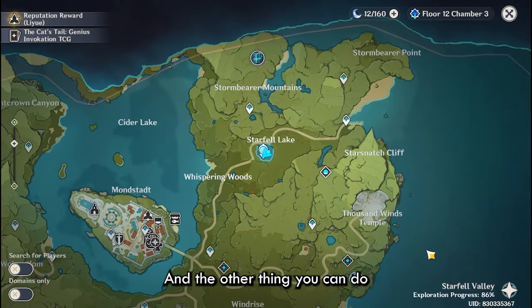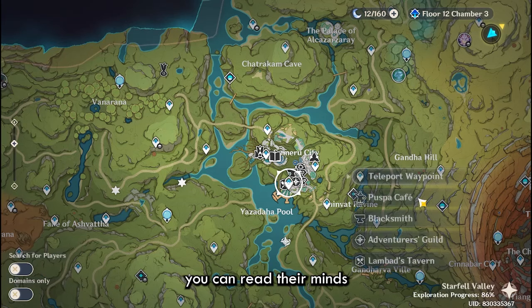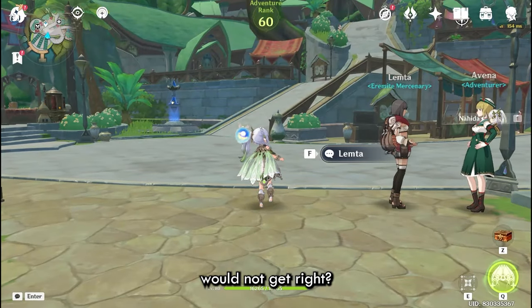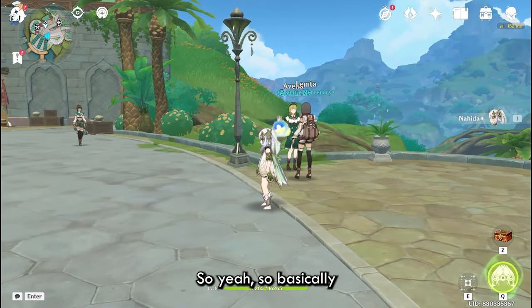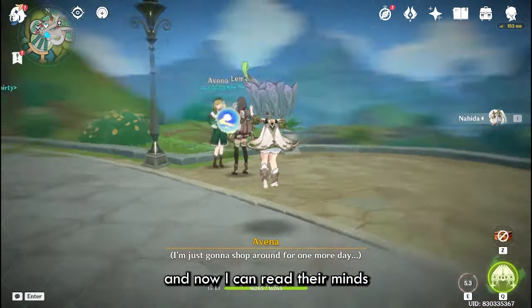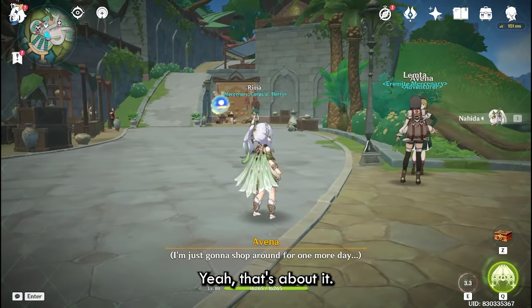The other thing you can do is when you talk to NPCs in Sumeru, you can read their minds and get a dialogue option that you otherwise would not get. So here are these guys — I'll just quickly point it at them, and now I can read their thoughts.